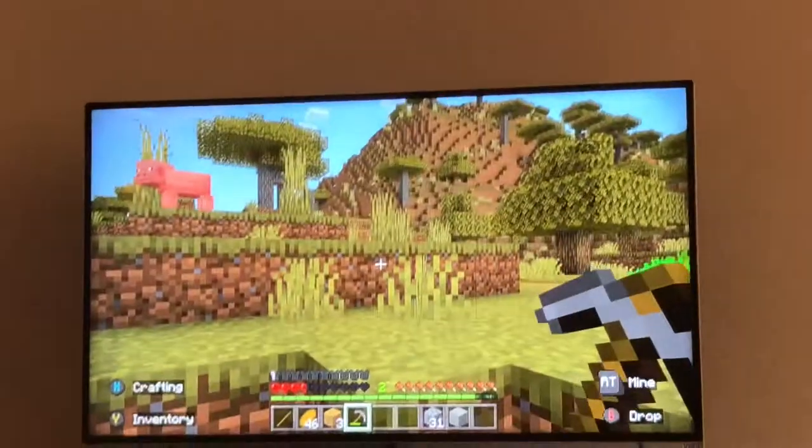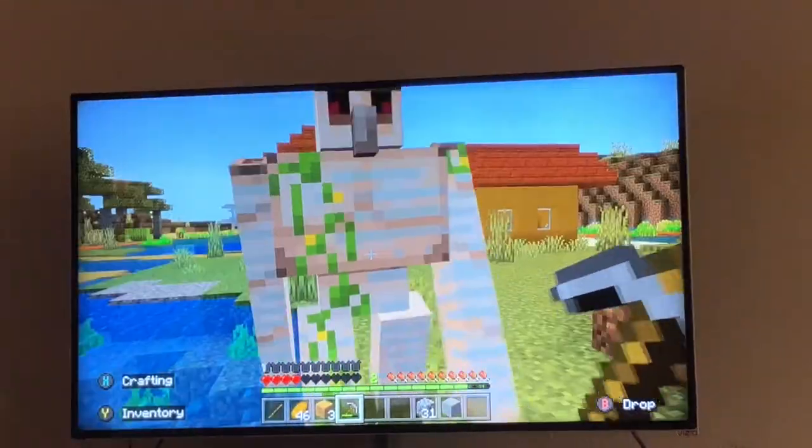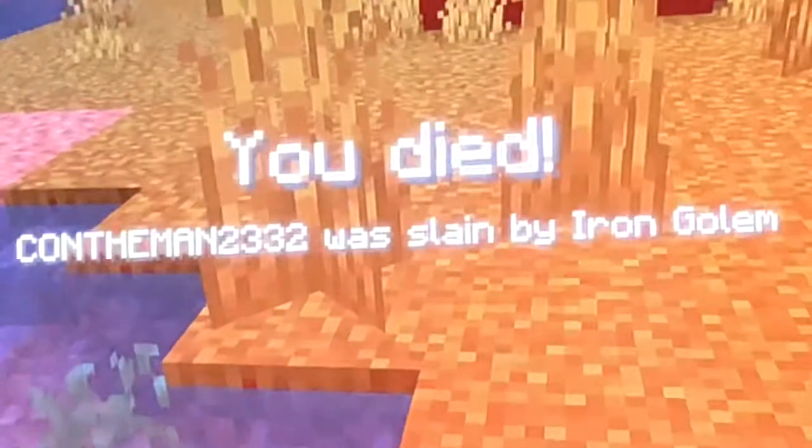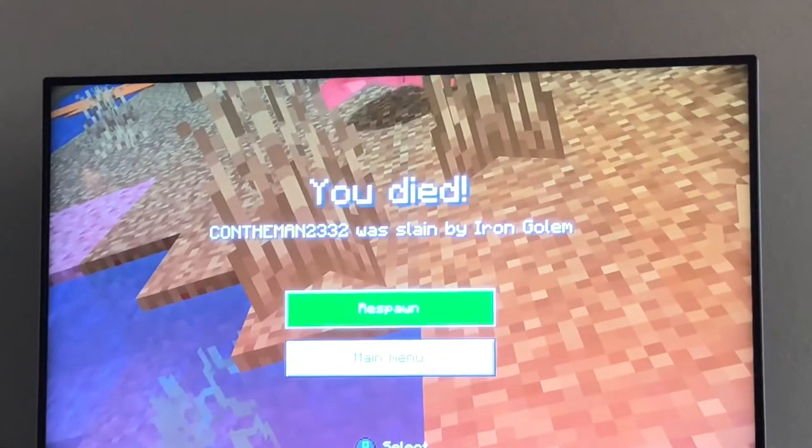So you run, you run. You're gonna hit the iron golem, you're gonna run away and do a stack of three up and then it's gonna be easy to kill him. You sneak up behind him, you hit him, and then — that is the end of today's let's play. I hope you guys learned a lot. Let's come back next week for another let's play with calm the man two three three two.